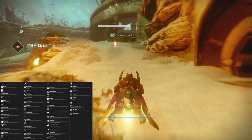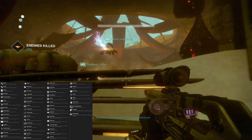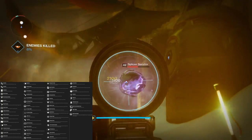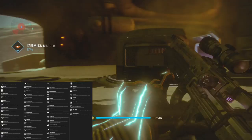Then we have Viper Totemic — improved energy drain and weapons ready and reload very quickly. Then we have Virulence — precision kills release a SIVA nanite swarm that attacks other enemies. That's gotta be an exotic perk.